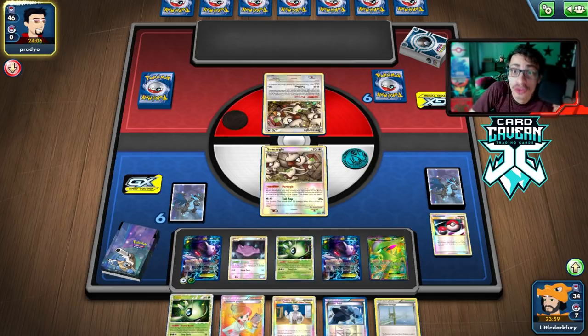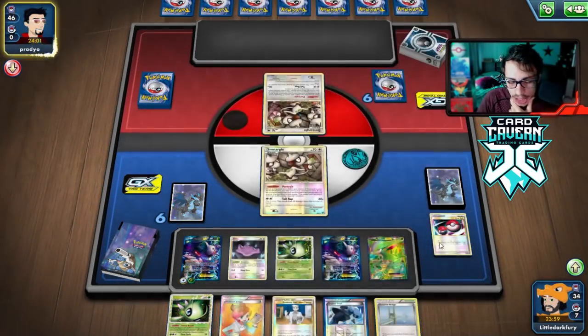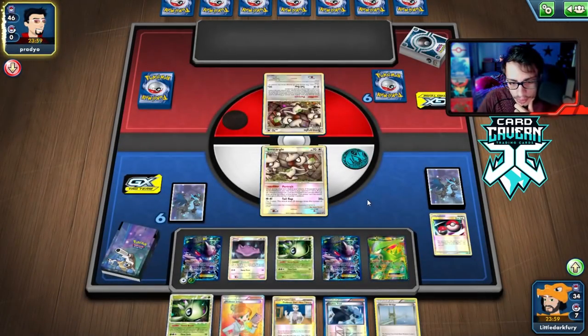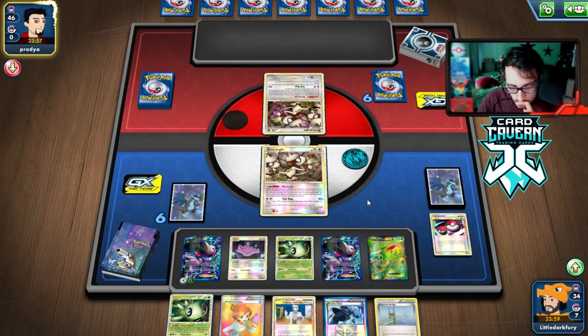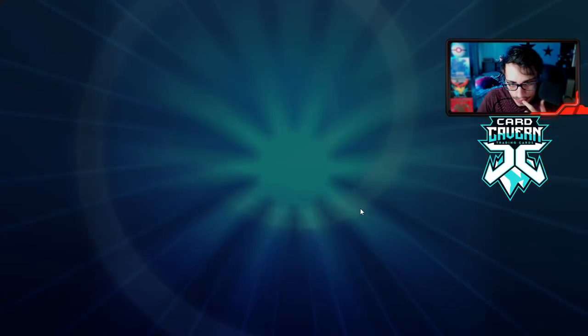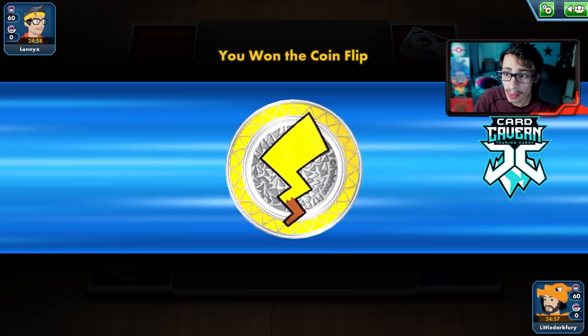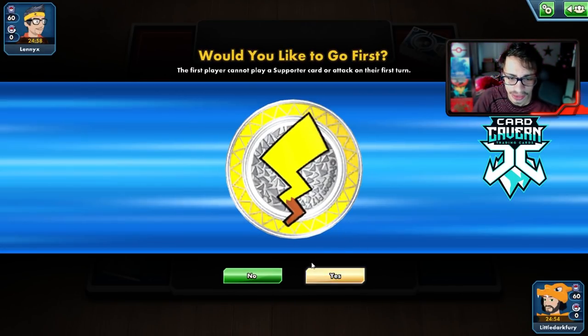Yeah, we can beat Lando Garb. The one thing is they play Garbodor, which can shut off Virizion's ability that stops Laser. But we can Red Signal their Trubbish and knock it out, which I might end up doing. Really, what we're looking for most here is to set up — but they just concede. On to another match. That was a very quick game. It happens — people will immediately concede.